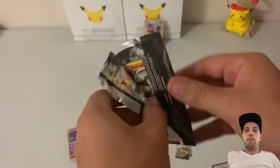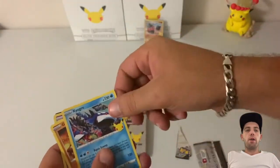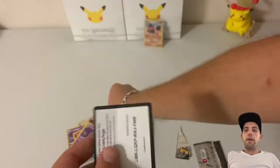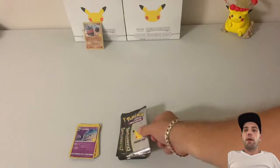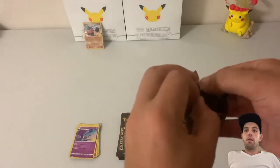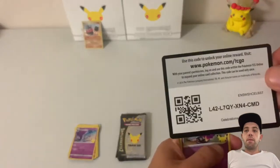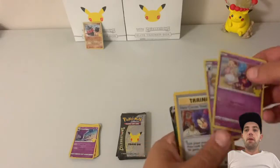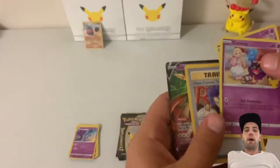Pack number two: Reshiram, Kyogre, Groudon, and Lunatone. Pack number three: got a Cosmog, Cosmoem, here comes Team Rocket, and a Zacian V. Not too bad.